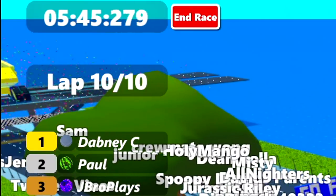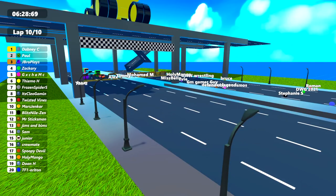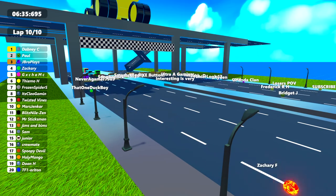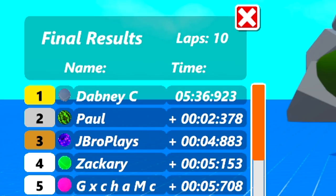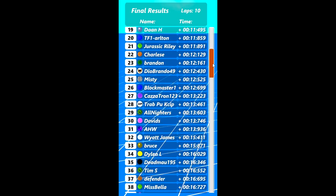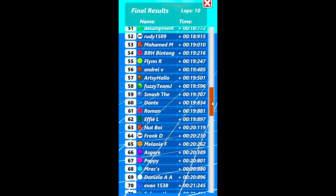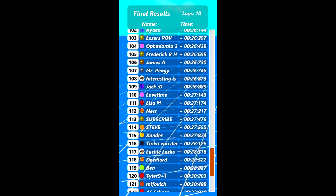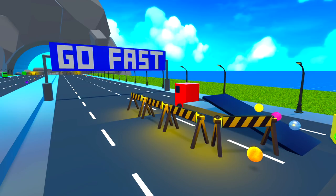Guys, thank you so much to everybody for participating in this race today. Don't forget, if anyone else out there would like me to name a marble for you in a future race, let me know in the comments section down below. Now we're going to wait for the whole thing to finish and then I'll show you all the results. Dabney C in first of course, finishing in five minutes and 36 seconds. Paul in second and JBro Plays in third. Scrolling down so everybody can see their final positions — and Mongoose down in 85th has actually taken the fastest lap, congratulations! That just about does it for today's video. Thank you so much for watching. Don't forget to hit the subscribe and like buttons if you enjoyed it. Take care and I'll see you in the next one. Bye for now.